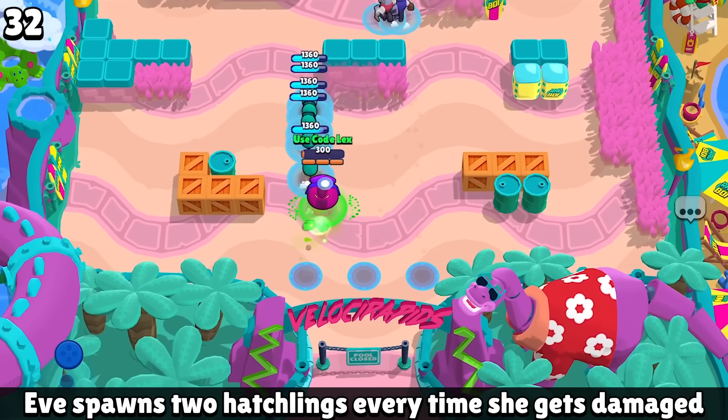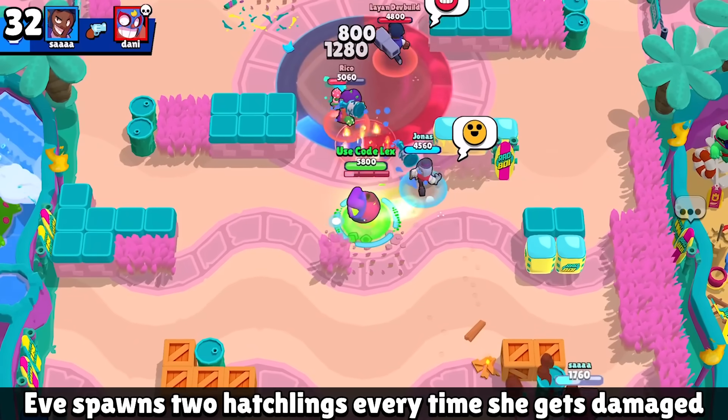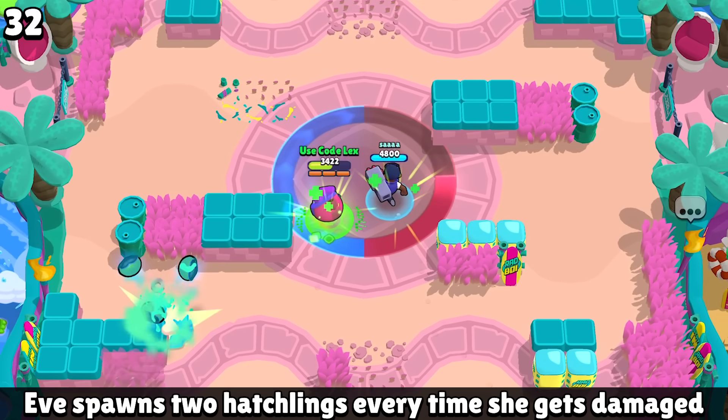Eve's mutation is a little bit weird — whenever she gets hit, she spawns two hatchlings underneath her. However, if they're still attacking you, they pretty much die instantly. It is going to cause some problems, especially for single-shot brawlers.